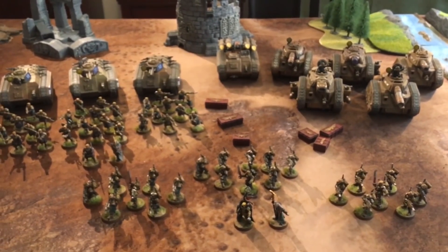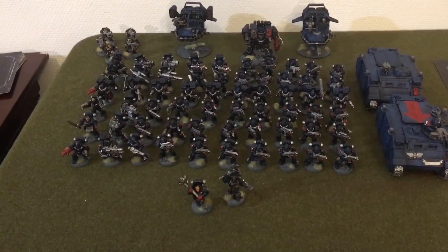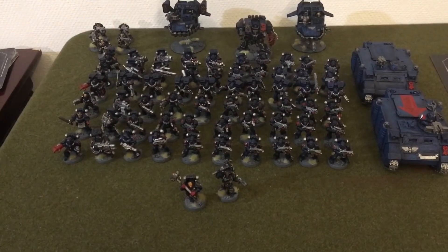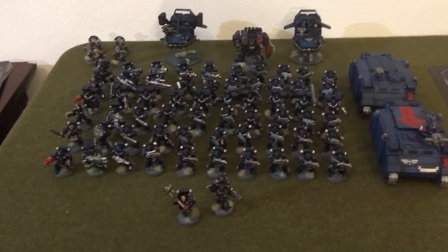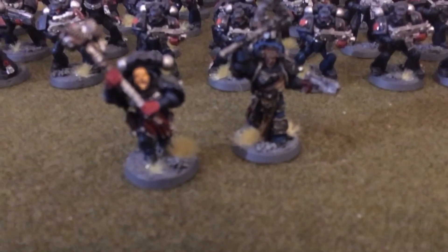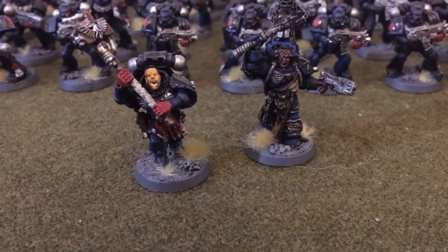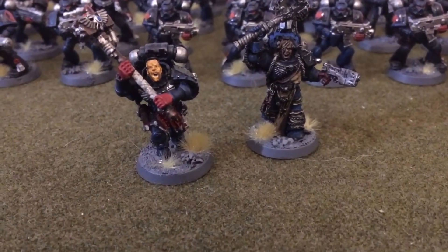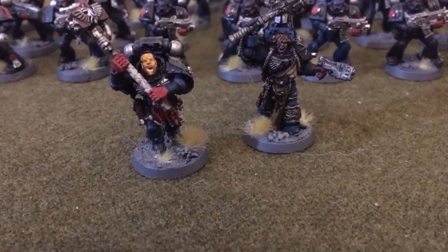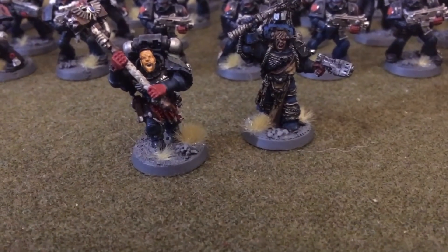Ready to take on the Crimson Fists. Jake presents the 4th Company Crimson Fists at 1,997 points, 105 power level. Starting with HQ choices: Captain Cortez armed with Thunder Hammer and Bolt Pistol, wearing the Armor Indomitus as his relic. Next to him is Librarian Probus with a Force Axe and Plasma Pistol, who will have Veil of Time and Fear of the Ancients as his psychic powers.